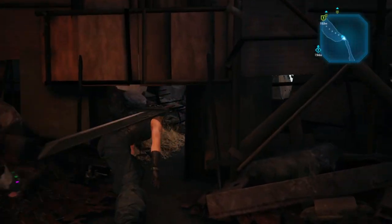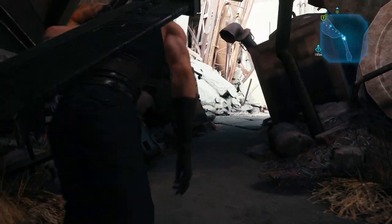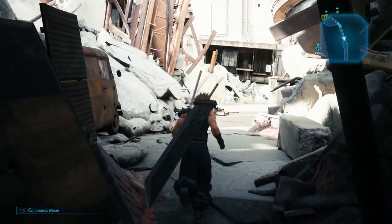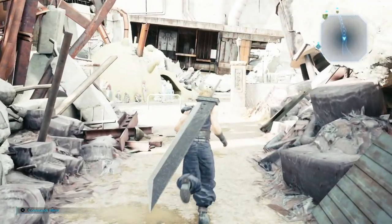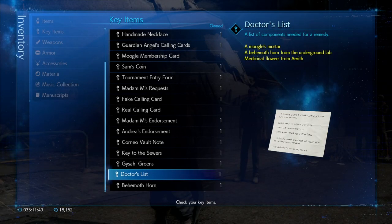Hi, Release Fire here. I'm taking you through the Doctor's List of items — all the locations in Final Fantasy 7 Remake. It's a side quest you get later on in the game and I'm going to talk you through where to find the Moogle's Mortar, the Behemoth Horn, and the Medicinal Flowers. Hopefully the video is going to help you out — if it does, drop me a like below.